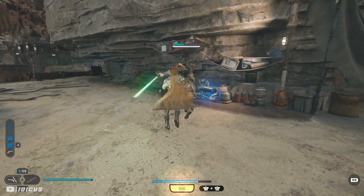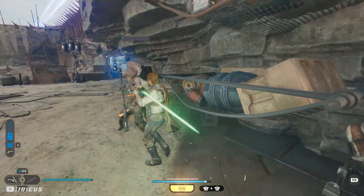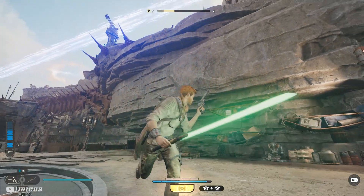When I take this first guy out, keep an eye on the XP bar at the top and you'll see how much it does go up. Then you're simply going to pull down the second guy straight after and kill him also.